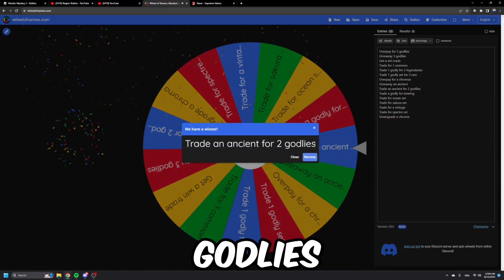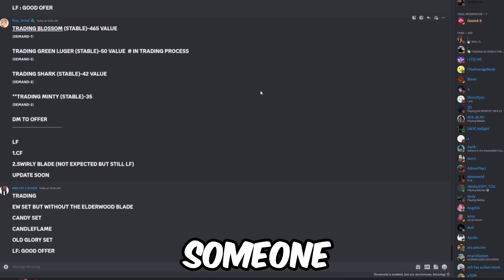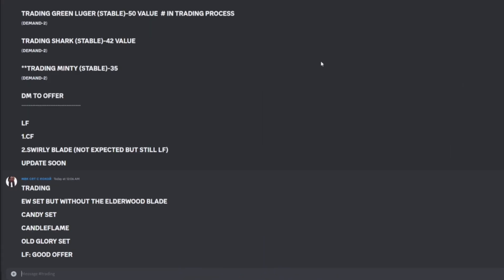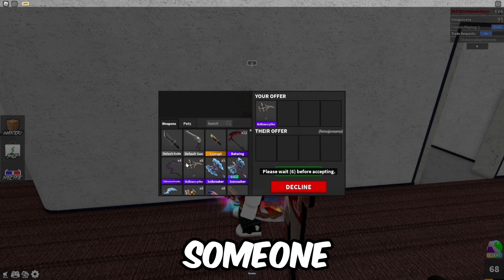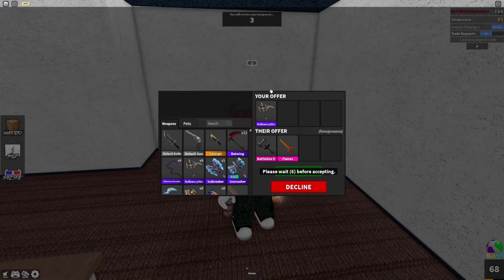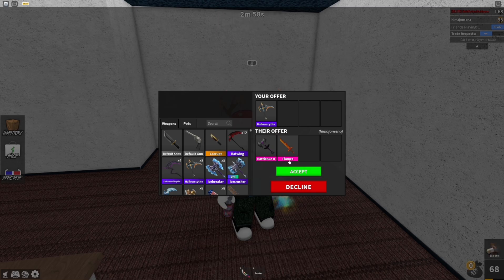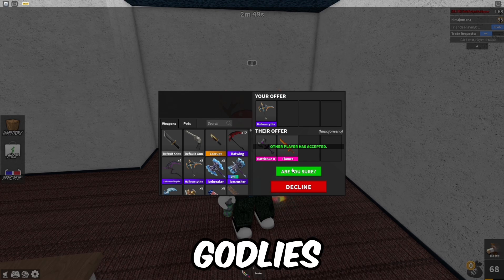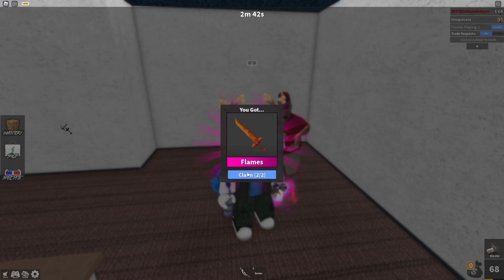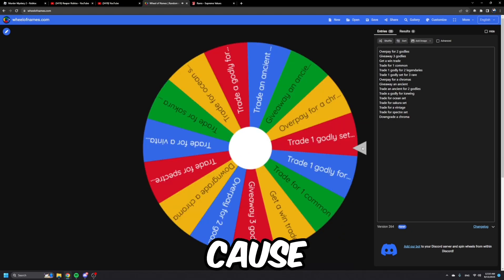The wheel says 'trade an ancient for two godlists.' Back in my Discord server, I found someone willing to trade two godlists for my Hollow Scythe — he's offering Battle x2 and a Flames. This is obviously a losing trade, but the wheel says two godlists so I still have to accept it.